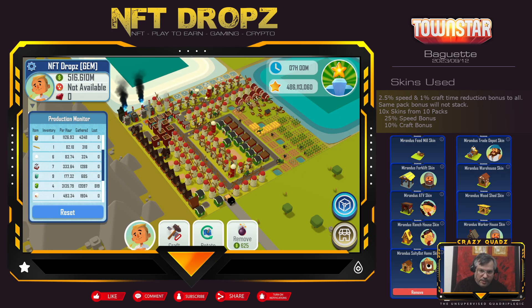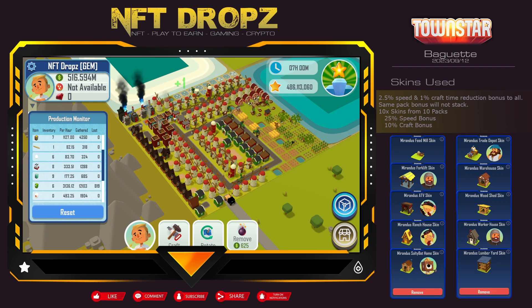Next up is skins. If you don't have skins, this should be your first priority before any other NFTs. The reason is it gives you a 25% speed boost and crafting speed boost all across your production — so everything. You've got to have 10 skins from 10 different packs; don't get one pack with 10 skins or multiple from one pack — it's got to be from 10 different packs.